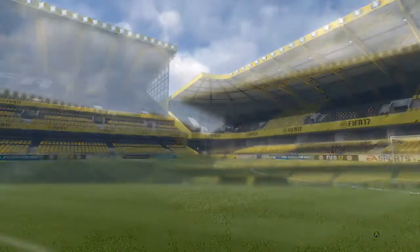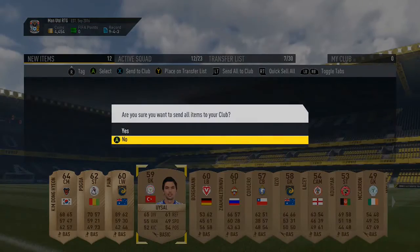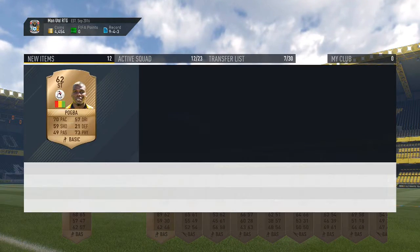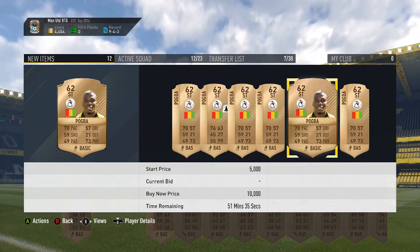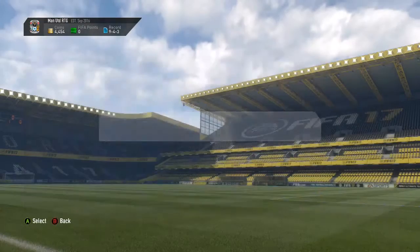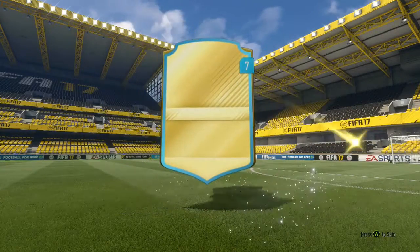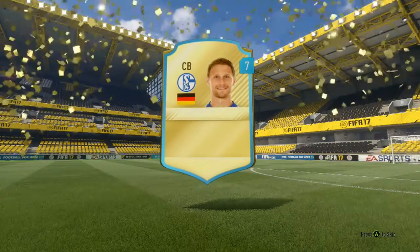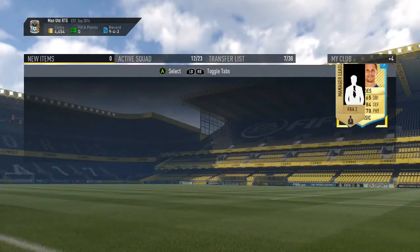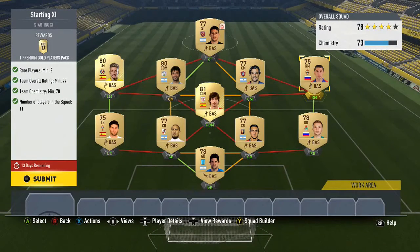It looks as though Pulisic has just sold — those coins are in. We've packed a Pogba; it's not the one you'd want obviously, but he might go for a bit purely because of his name. That MLS guy will sell for quite a bit because of the other MLS challenges. This lone pack — it's not really anyone we're going to be using. I was hoping for a Premier League player.